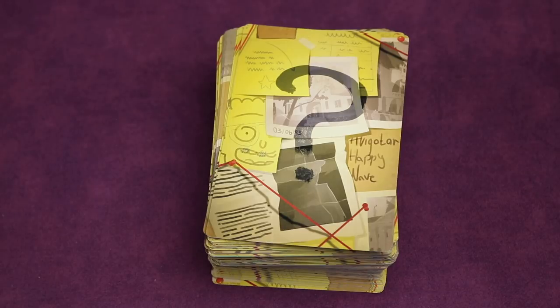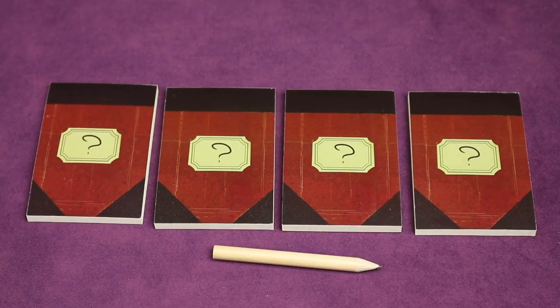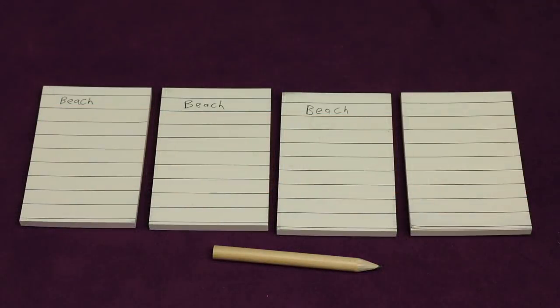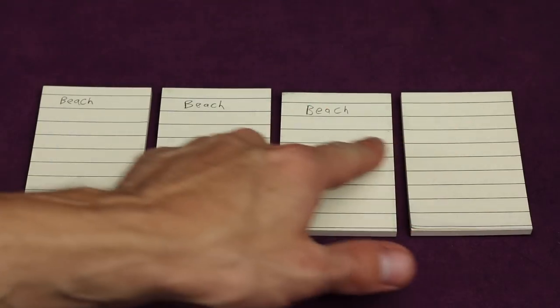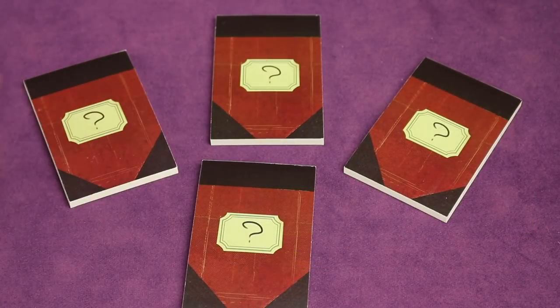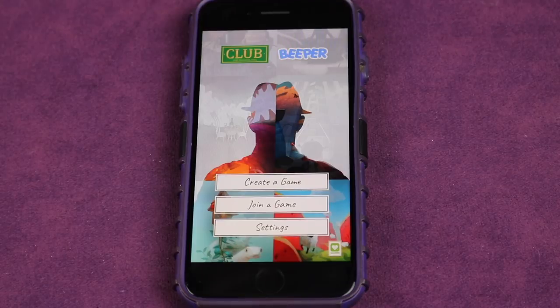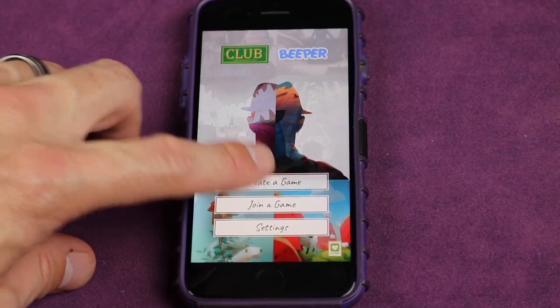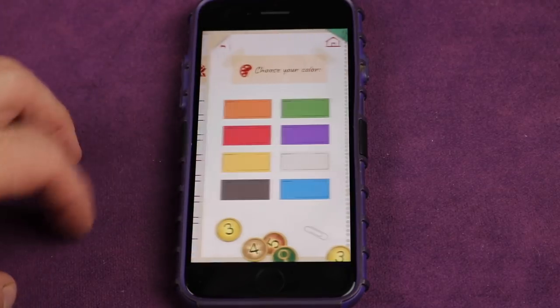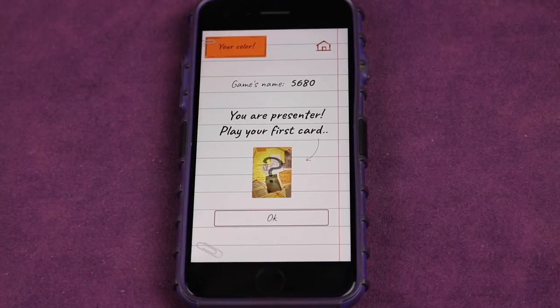The active player then grabs the notebooks and secretly writes the secret word on all of them except one — on that one they write nothing. You can place the game box in front of you so people can't see what you're writing. One notebook has no word; the others all have the same clue word for that round. Those notebooks are then placed face down and shuffled so nobody knows which ones have the word. Optionally, instead of paper notebooks you can use the app called Club Beeper, available on iOS and Android. It lets a player create a game, select the number of players and their color, and generates a code for others to join so all players can see whether they have the word or not.